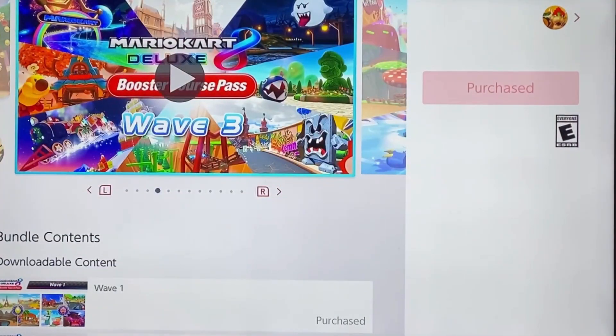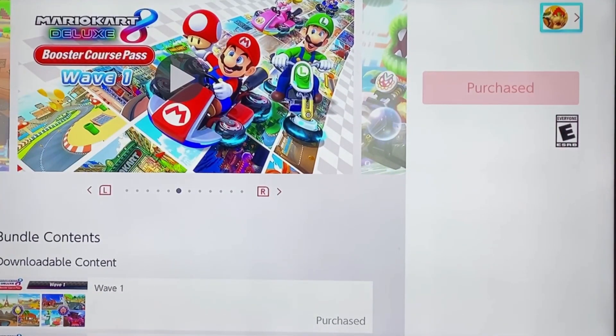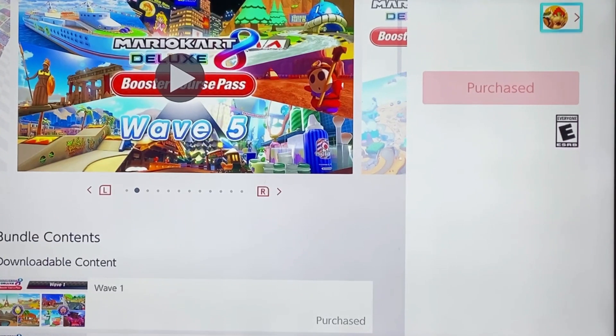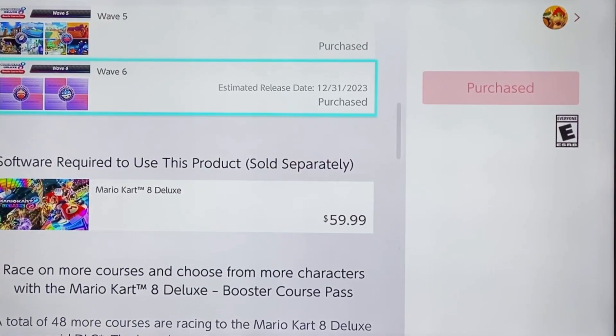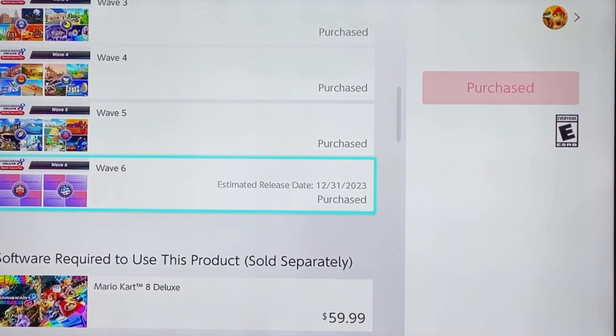This is something like a commercial for it, showing Wave 1 through Wave 5. They started adding characters for Wave 4, which added Birdo. Wave 5 added Petey Piranha, Wiggler, and Kamek. You can download all of the waves in the downloadable content section — all waves are included. Mario Kart 8 Deluxe by itself costs around $60. The estimated release date for Wave 6, which I just learned, is the last day of 2023 — December 31st, 2023. It may come earlier, it may come later.